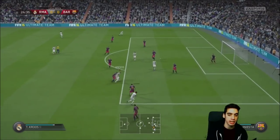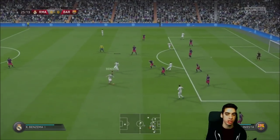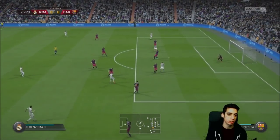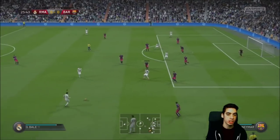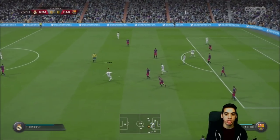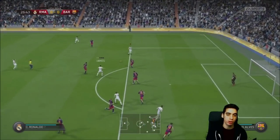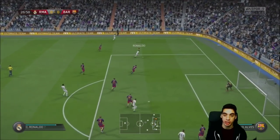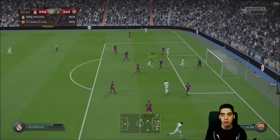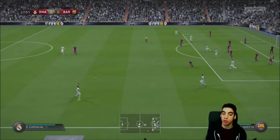For instance, here I'm going to pass to Bale — I'm shielding the ball, so you see how he changed his direction instantly as I shielded. Here again with Cruz, shields the ball, he faces the opposite direction. With Benzema, shields the ball, he faces the opposite direction. That's a really important thing people need to understand — when you shield the ball, the ball stays in place, so it gives you a bigger opportunity to do more things in game.